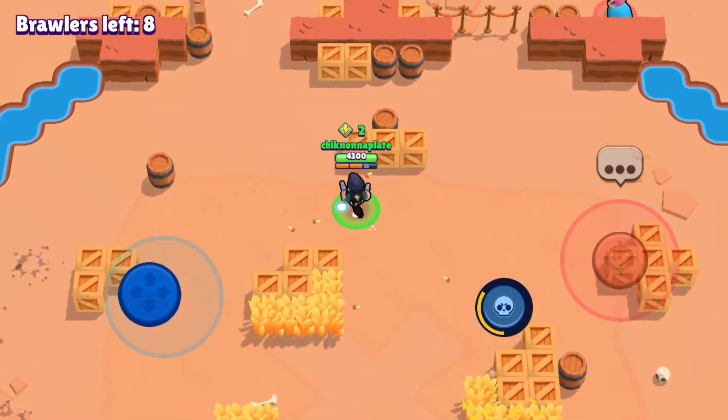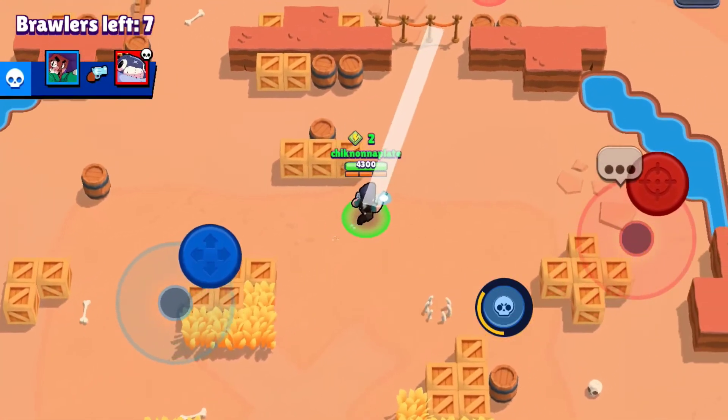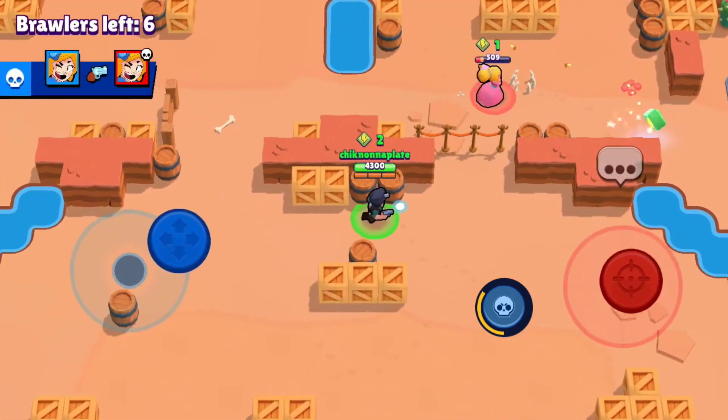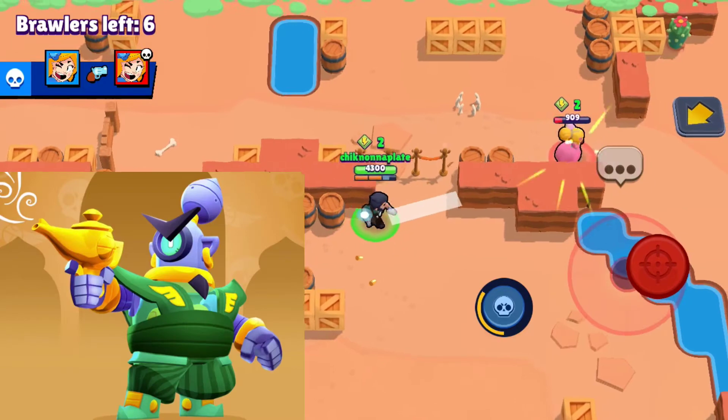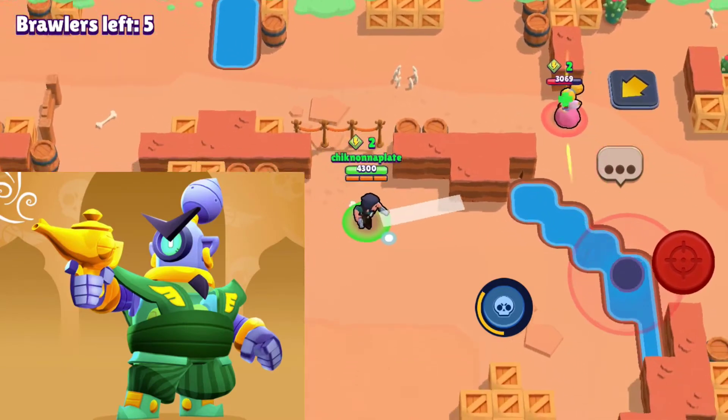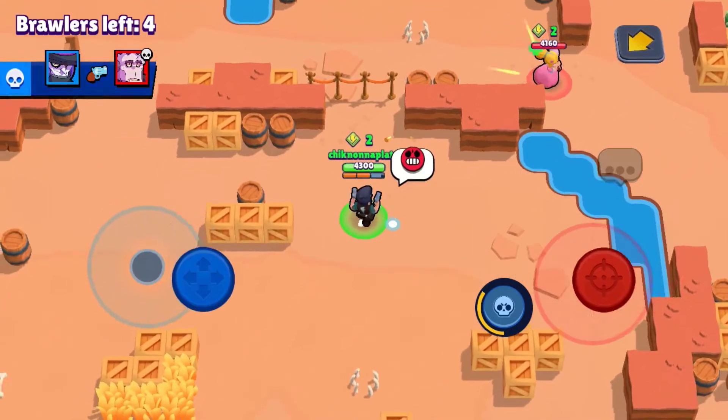Next brawler is gonna be Rico, the robot of the day. Rico's best skin was debatable between King Rico and Guard Rico. They both have cool effects, but Guard Rico has a cool voice, so Guard Rico comes in at number one.